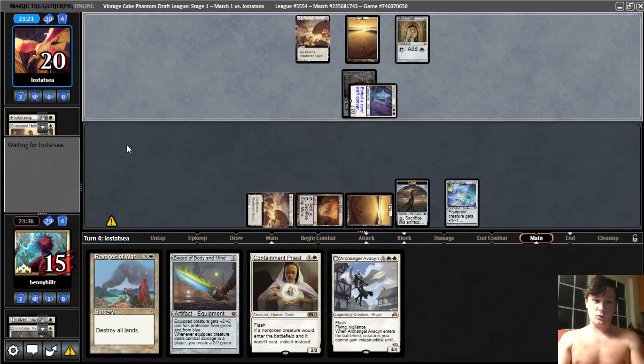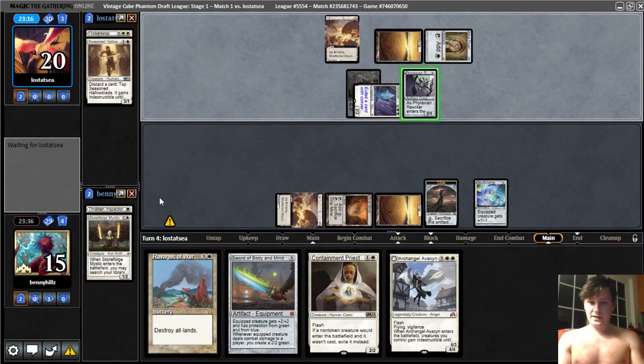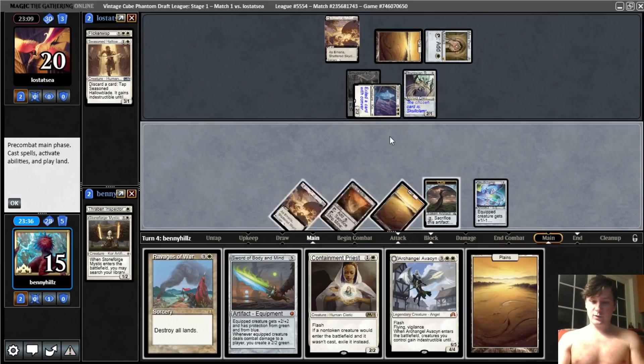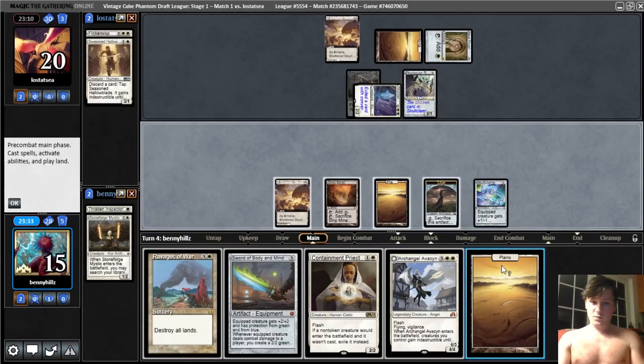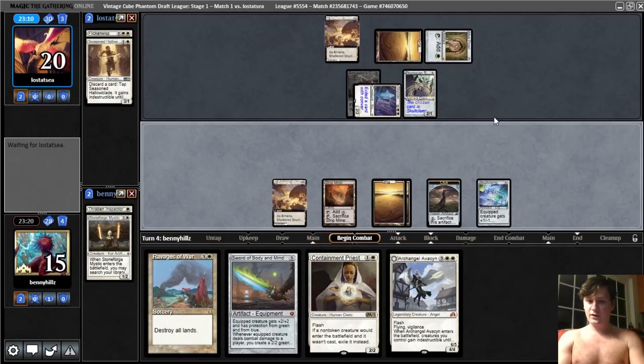They really are just Kamikaze-ing their hand here with the Seasoned Hellblade. That might be the right line, but they just let them trade. That can name Skullclamp, I guess. We weren't particularly planning on using that anyway. So I'm just going to go Plains, pass. We could Stripmine them now. I think I like having some powerful heavy hitters in our hand. I'm just going to play Plains and pass, holding up Containment Priest plus cracking the clue.